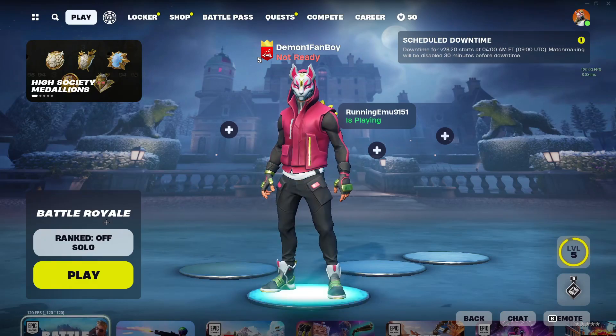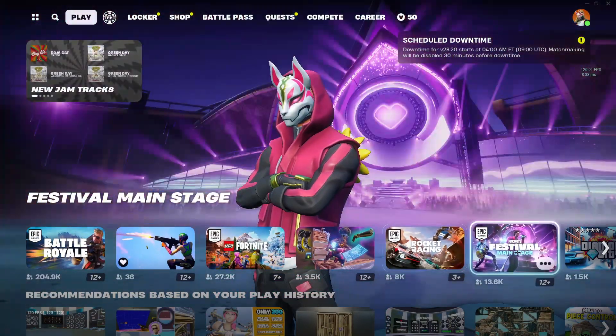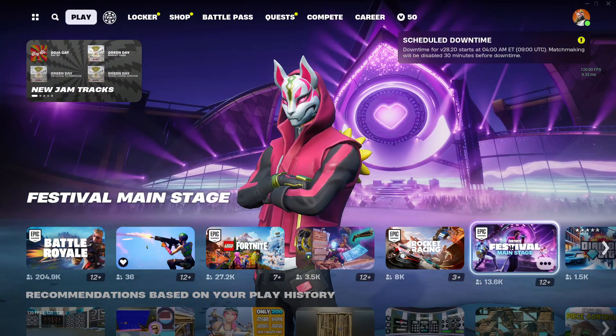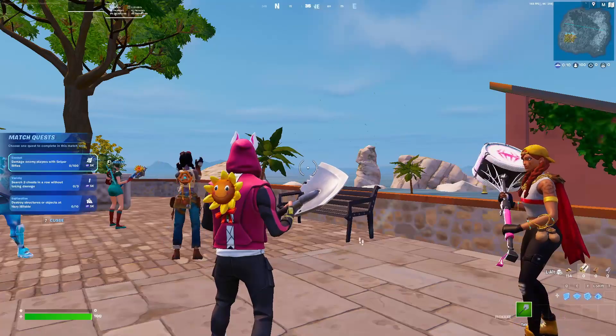Once you've done that, come over to Play and join any battle royale or a game mode like Festival. Note that you can only use your jam tracks in battle royale or modes like Festival — you can also use it in Creative. Please load up a battle royale game.